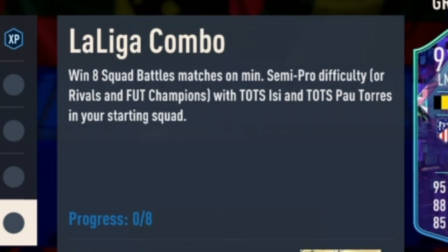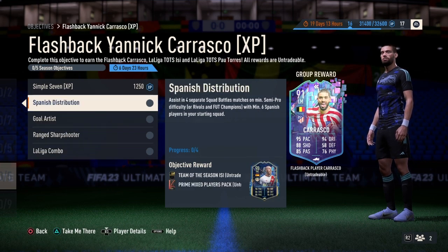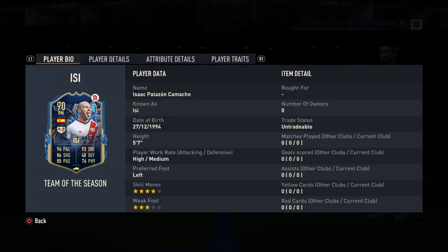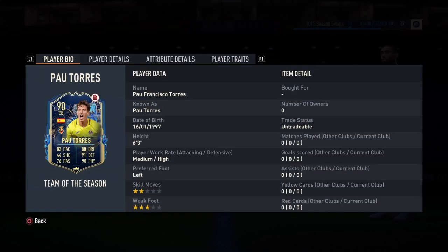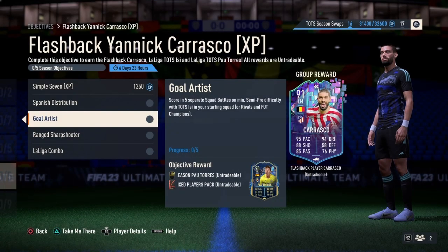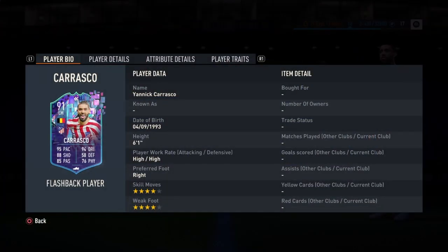For the last objective, La Liga Combo, you need to win 8 squad battles matches on minimum semi-pro difficulty with Team of the Season EC and Team of the Season Poe Torres in your starting squad. You can unlock Team of the Season EC from the Spanish Distribution objective, and Poe Torres from the Gold Artist objective.